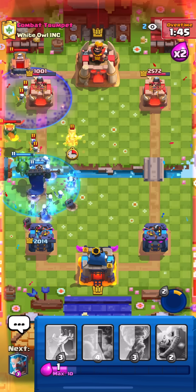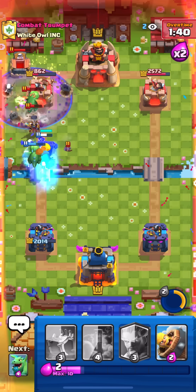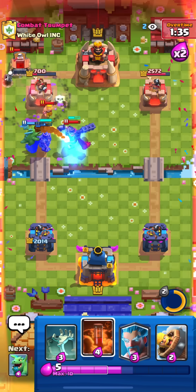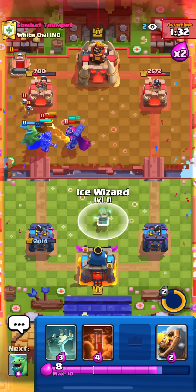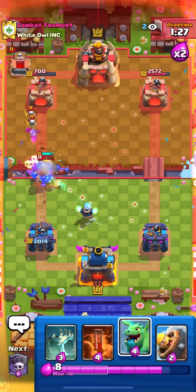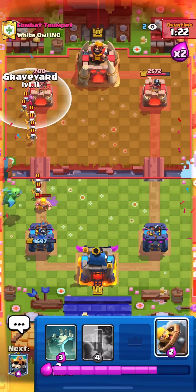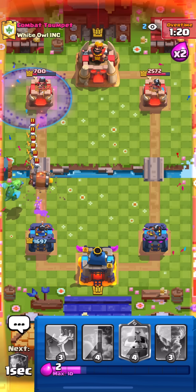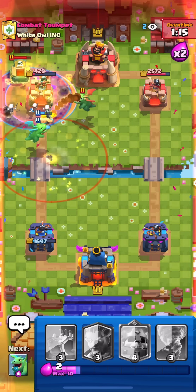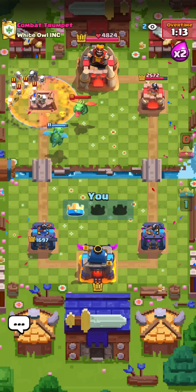I'm gonna Graveyard - use ability first, then Graveyard, then Poison, then Tornado everything to the tower. Look at the splash damage - he wasted a lot of elixir there. Baby Dragon, Barbarian tanking, Poisoning the Tombstone - this is GG. That was the second game, let's go to the next one.